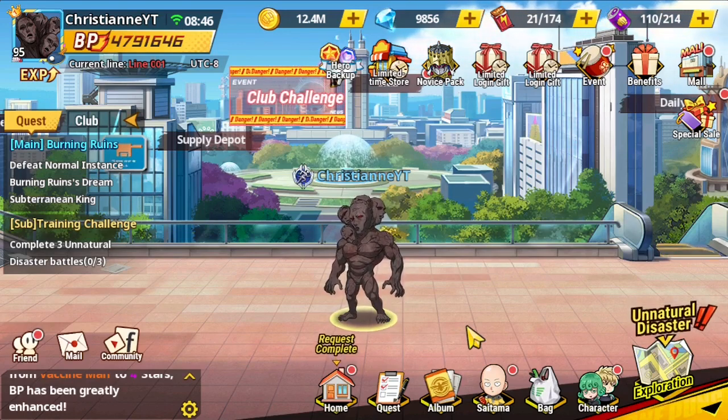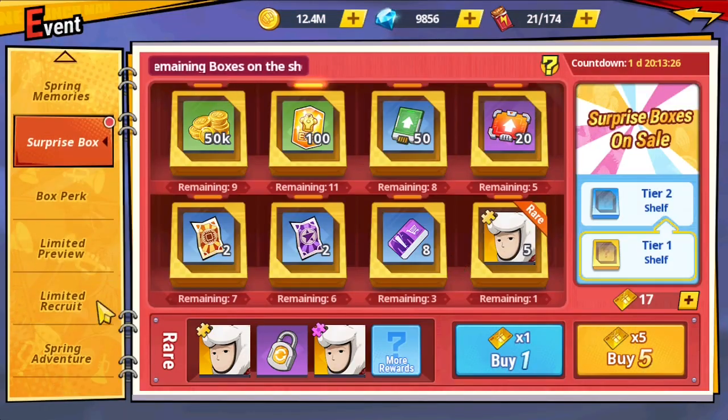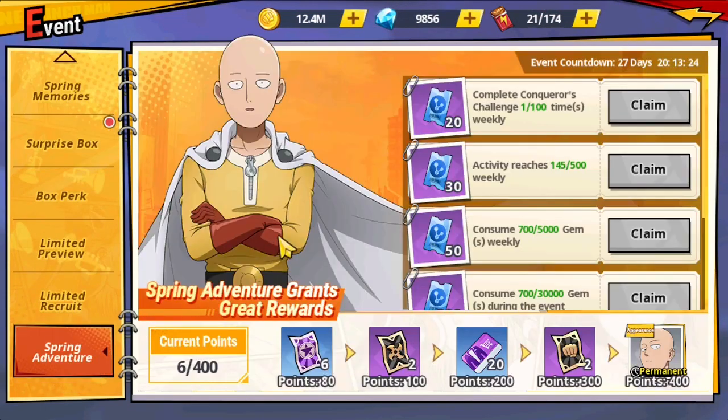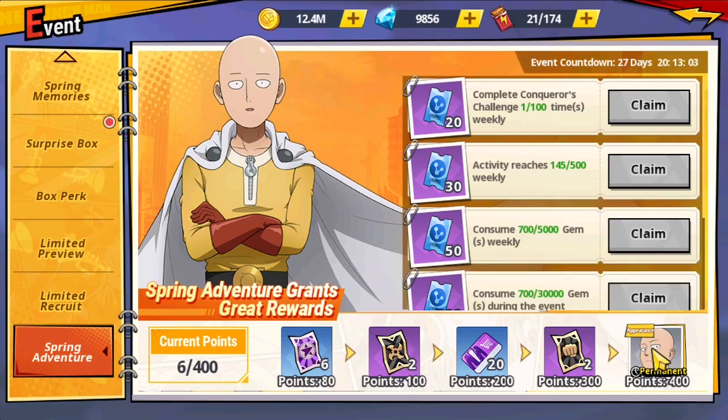The event we have right now is actually a free event where we get a Saitama appearance — the Spring Adventure event. The appearance can be acquired if we get 400 points. This is amazing because this is just a free appearance that players of One Punch Man: The Strongest are aiming for.